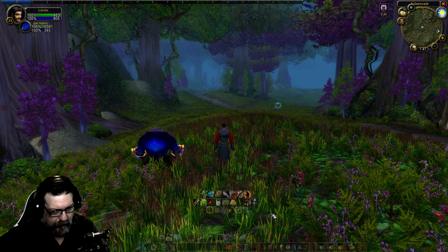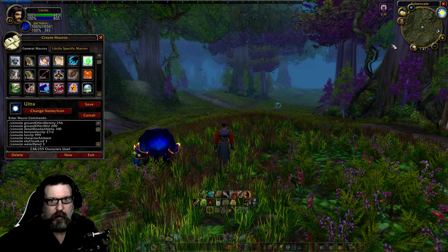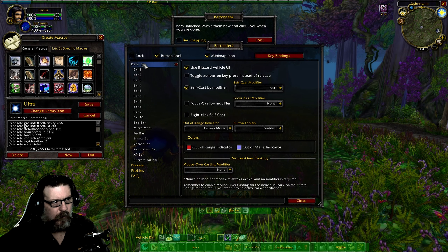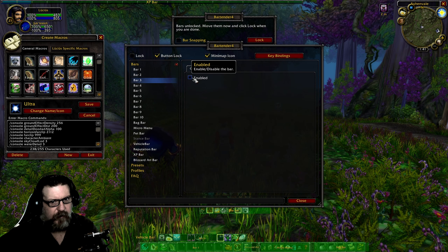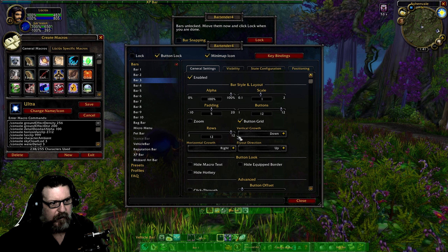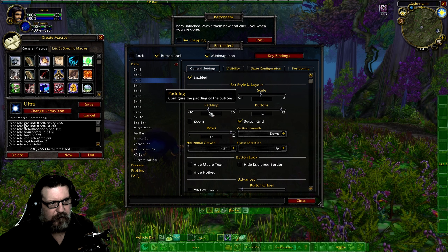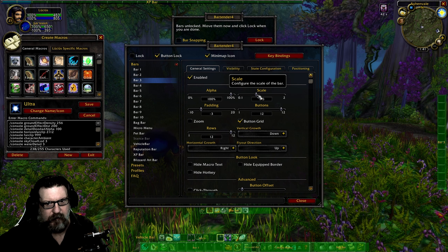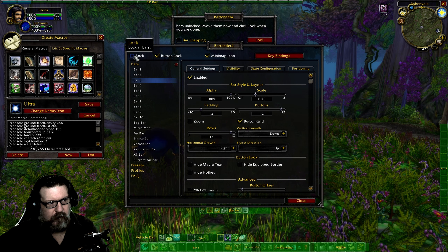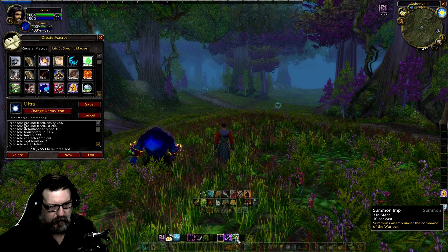I need to put Atlas Loot on the bar. Let me do something quick with Bartender. Bar three is currently not being used — we want this here. I need to reduce the padding — I like minus three — and reduce the scale to 0.75. Lock that bad boy in place. I've got a macro button here, and this is usually where my hearthstone goes.